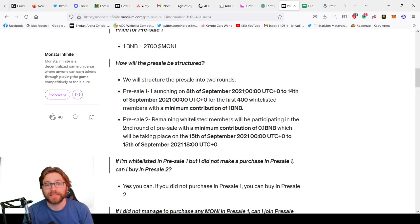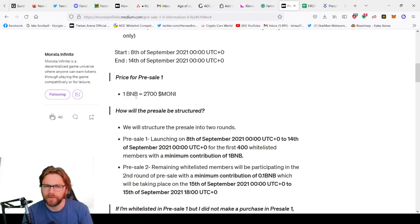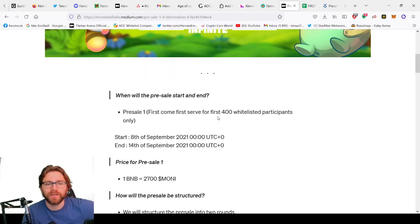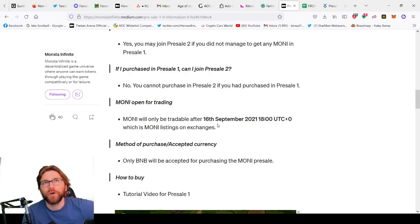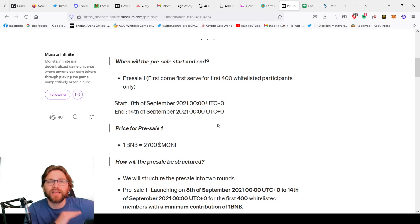The pre-sale will launch on the 8th of September at 00:00 UTC and close on the 14th of September, or once the hard cap is reached — which is 5,450,000 Money, equivalent to roughly 200 BNB. The maximum contribution is 10 BNB per person, meaning if just 20 out of the 400 whitelist participants contribute the maximum, the hard cap is reached. It's first-come, first-served.